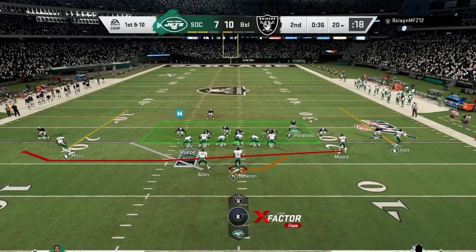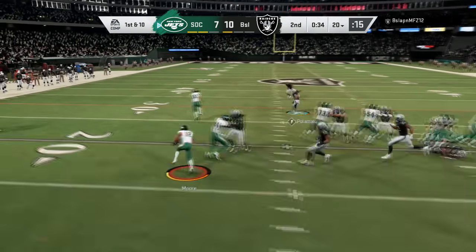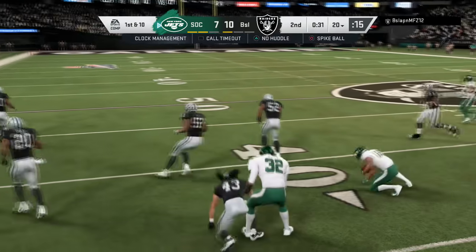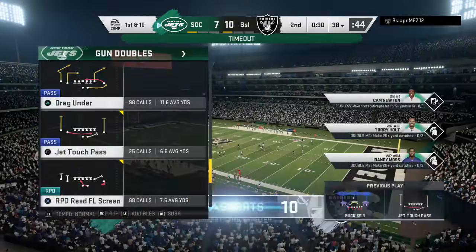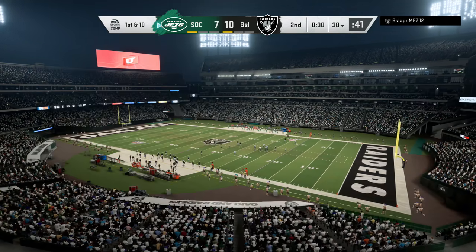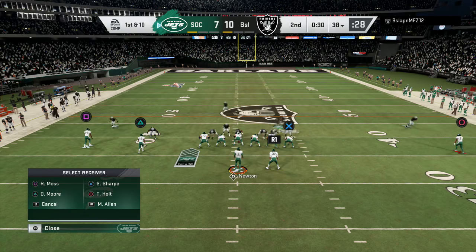Same look - running touch pass again. That's why I like my slot to be a DJ Moore or Tyreek Hill type. He's doing click-offs again. I want my slot receiver to basically be like a running back in that spot - juke moves, spin moves, elusiveness, and speed.